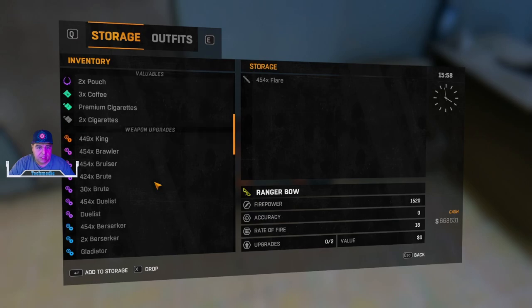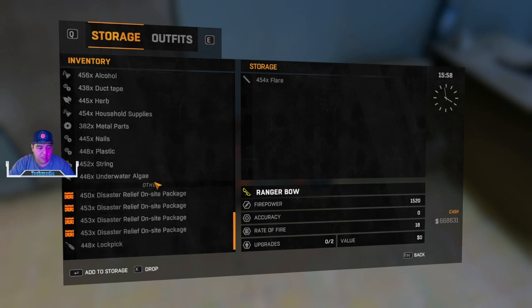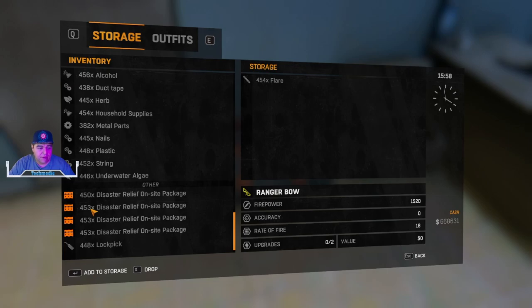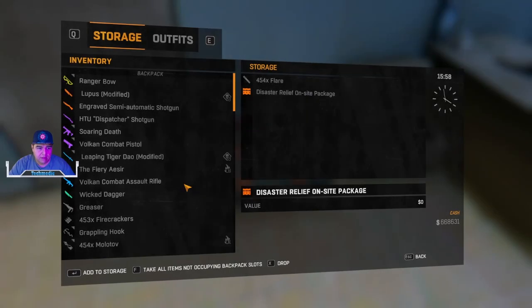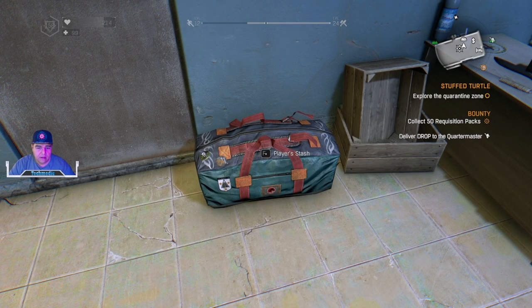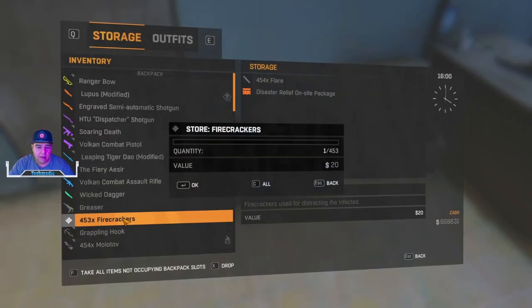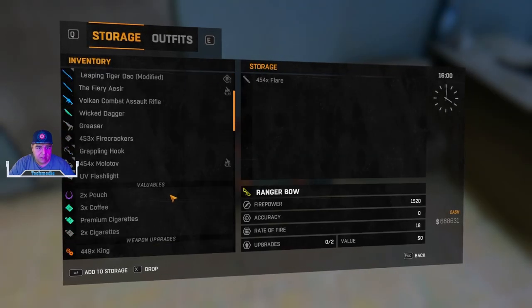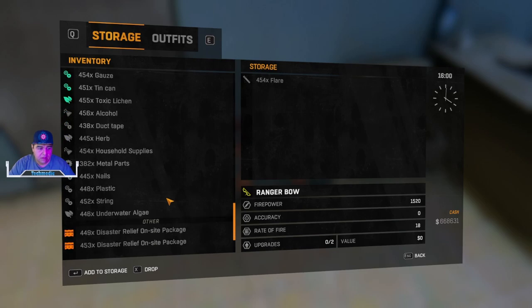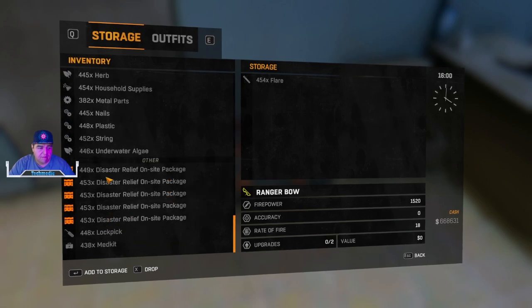If you successfully did that, you should have one stack of that 453. To show that this works, we'll toss one back in, go back up, and hover over the firecrackers again. You can utilize any item — I just use firecrackers because they're an equippable item and they jump straight to the top. Now we can go down to the disaster relief package, hit C again, and check it out. Now we have five.